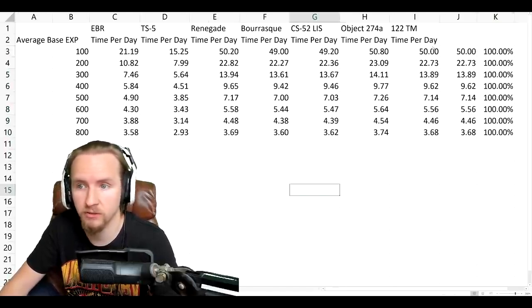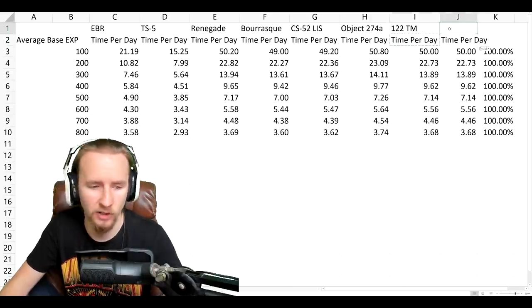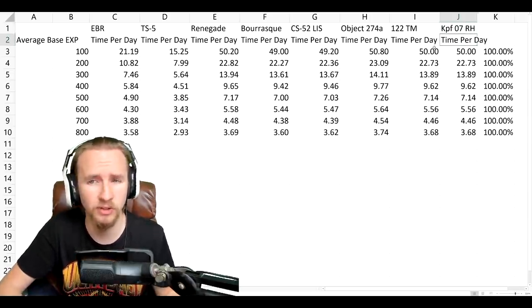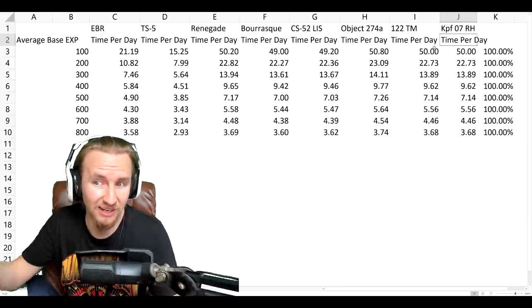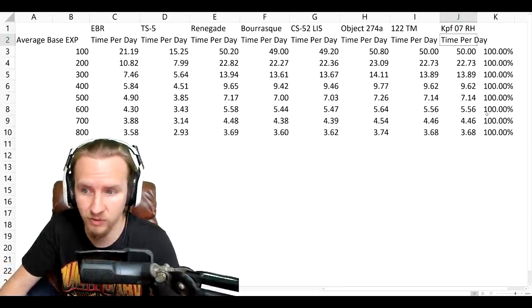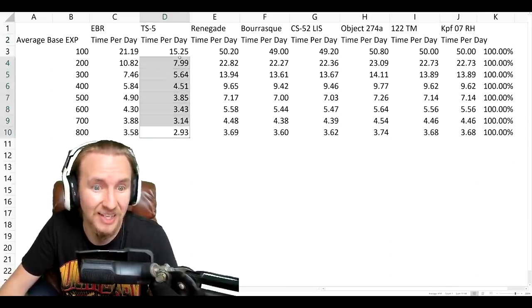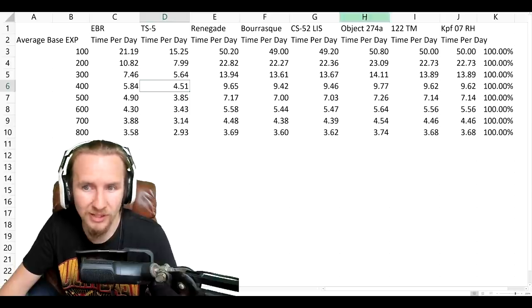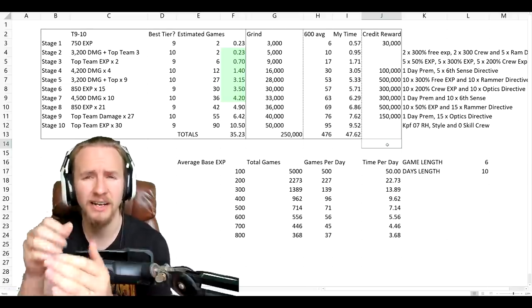Stage one takes just over half an hour and gives a six-euro discount, so you're making the equivalent of ten and a half euros an hour. It rapidly diminishes: stage two is about six euros saved, stage three three and a half euros, stage four two euros an hour. Toward the upper end it diminishes very rapidly. Interestingly, this challenge is exactly the same as the previous 122TM challenge, so if you completed that easily, this one should be the same.